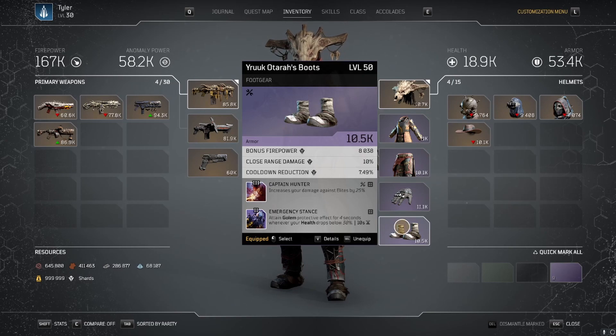Emergency Stance: when health drops below 30%, Golem is activated, giving a 65% damage reduction from enemies. This pairs very nicely with Perseverance Shield, both activating at 30% health, giving you extra time to go get a kill and heal.